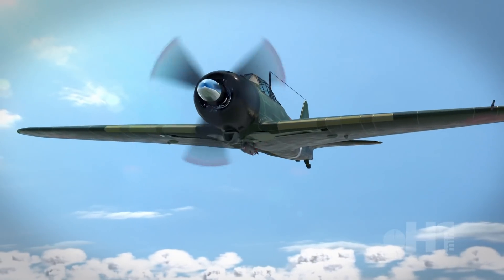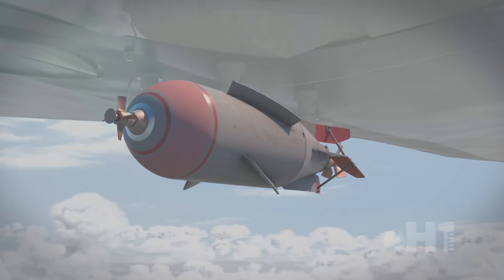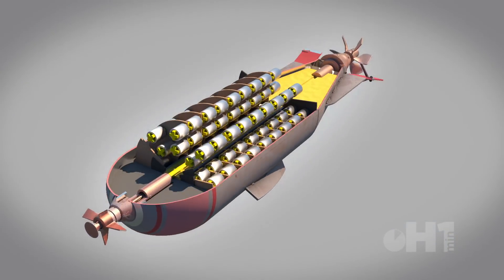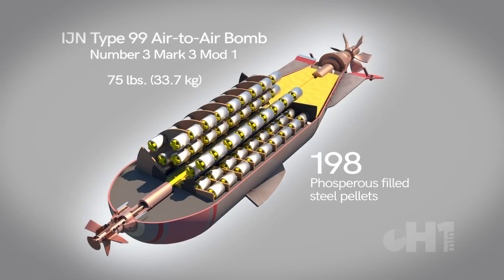The Imperial Japanese Type 99 No. 3 Mark III aerial incendiary bomb was a cluster munition originally designed to damage or destroy enemy bomber formations. Weighing 75 pounds, inside were 198 phosphorus-filled steel pellets.